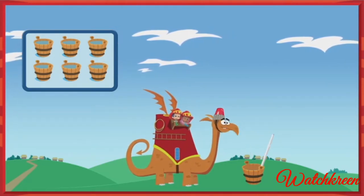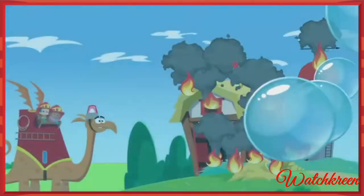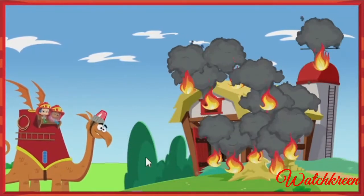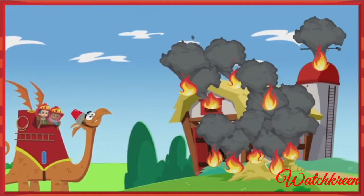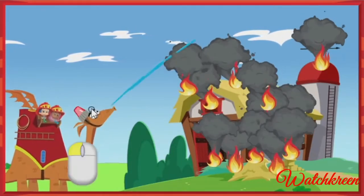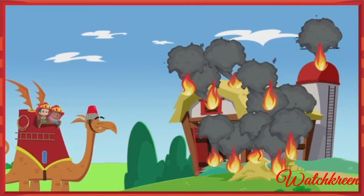Firefighter Knights to the rescue! To aim Hydrangea's head up and down, move your mouse. To make Hydrangea spray water at the fire, click on the screen. But don't click the fire! Firefighter Knights know never to touch fire.